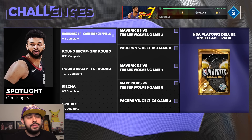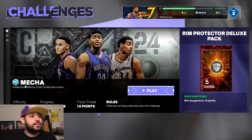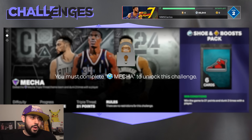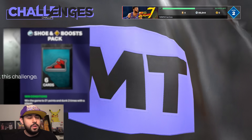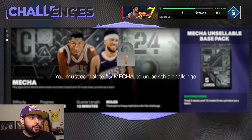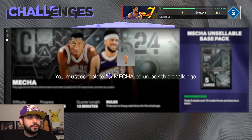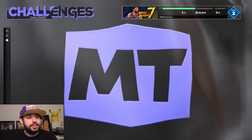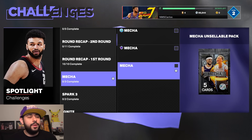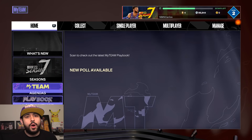They've got challenges too — still got the playoffs, make sure you're getting those done. The Mecha one is a regular pack so it could be anything, not guaranteed Mecha, but it has a chance. Get 15 points — as easy as it gets — win the game to 21 points and dunk three times with a player. Then it looks like two steals and 18 made three-pointers as a team. You also get a base pack, a diamond pack, and another deluxe pack.